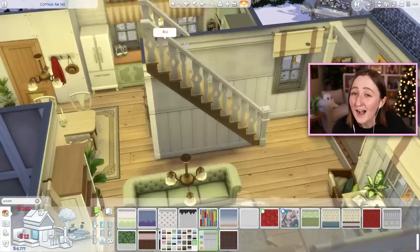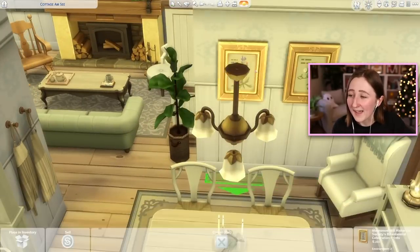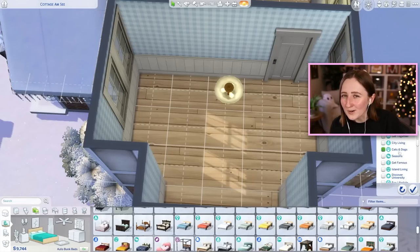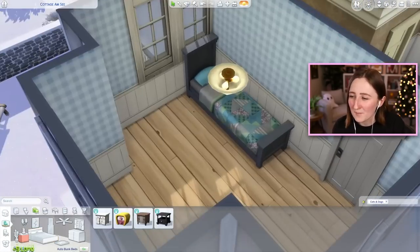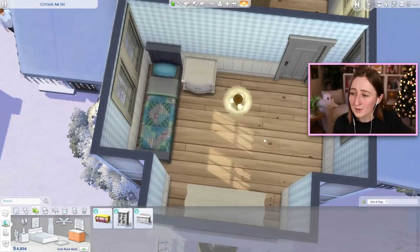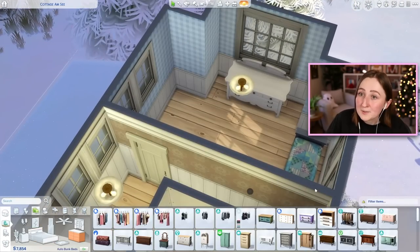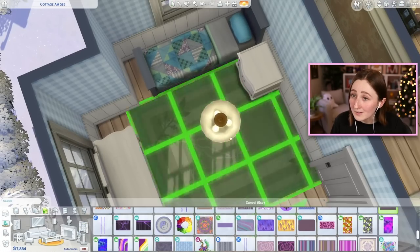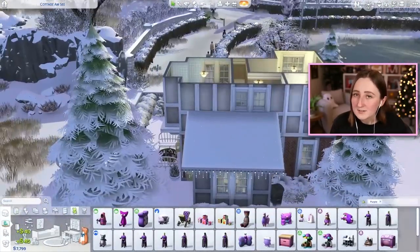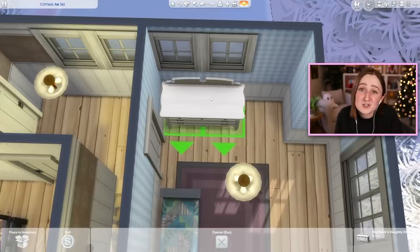Speaking of placing things on the mantle, I really wanted to have a wreath. I didn't want a Christmas wreath though, I just wanted to have a wreath - I thought it'd be kind of cute. But all of them are very springy, very Christmassy, or too small. I tried to size up one of them and it's the one that has the blueberries on the bottom, and when you size it up it looks ridiculous because the blueberries are huge. You can't put that on the wall, it looks silly. Also, unsurprisingly, I have waited until the very end to paint the walls - that's sort of a tradition here. I never find wallpaper that I like, so I always just don't paint them until the end because it stresses me out to try and choose.